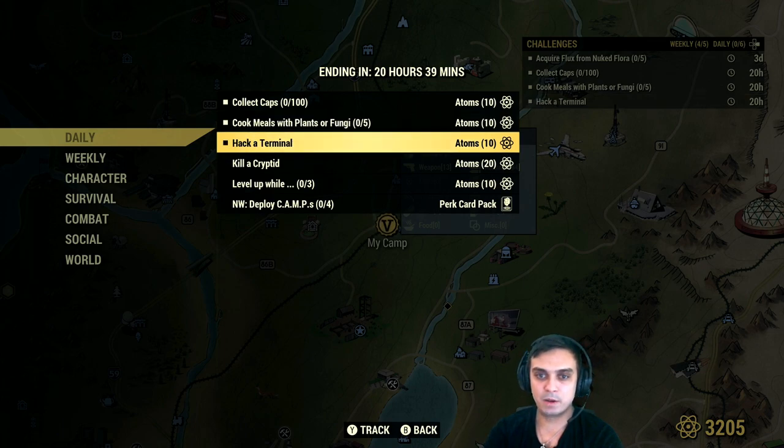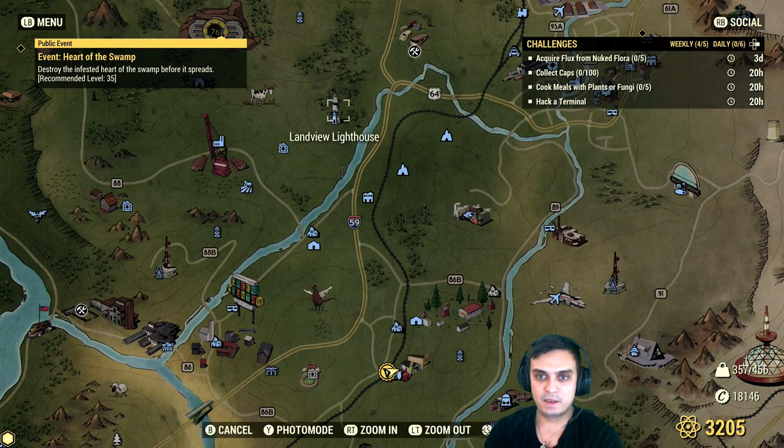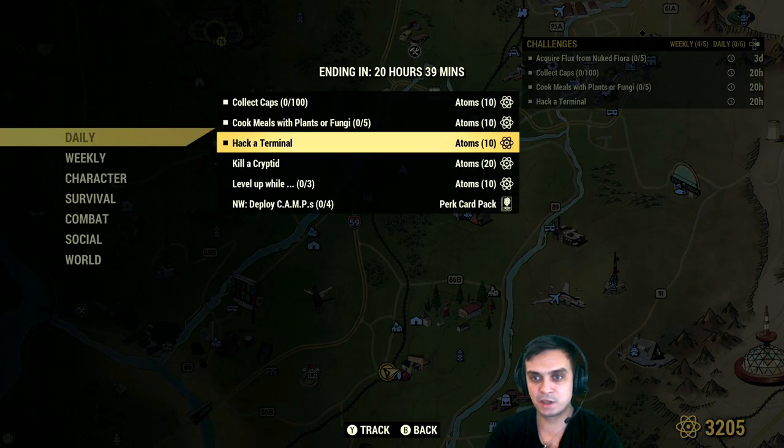Hack a terminal. I'm gonna do my terminal over here at the Landview Lighthouse, because there is a terminal where you don't need the perk cards in order to hack it. Basically, once you spawn in, you run straight — the first house on your right, go to the second floor and you have a terminal over there. You'll be able to hack it really easy, really fast, and get yourself another 10 atoms.